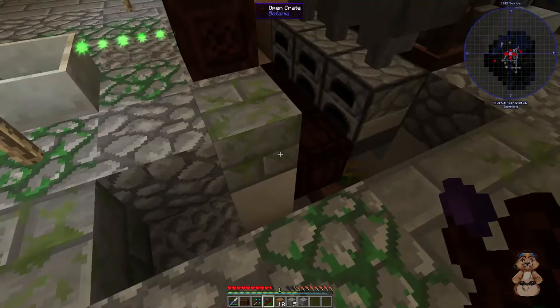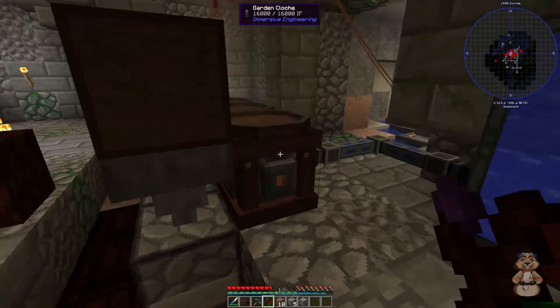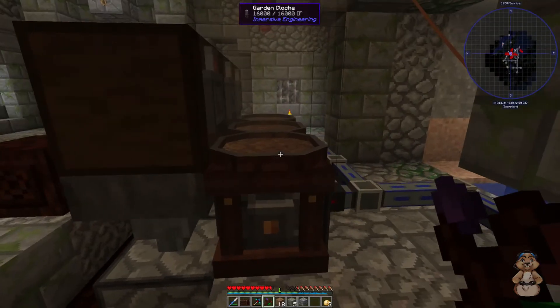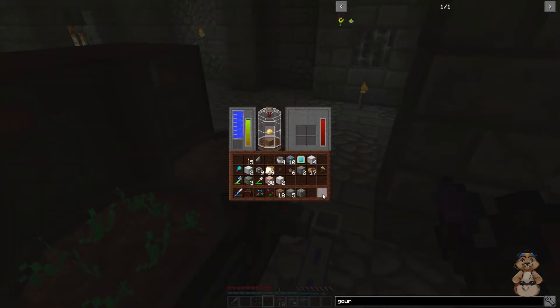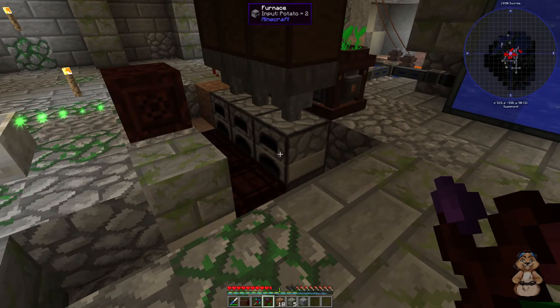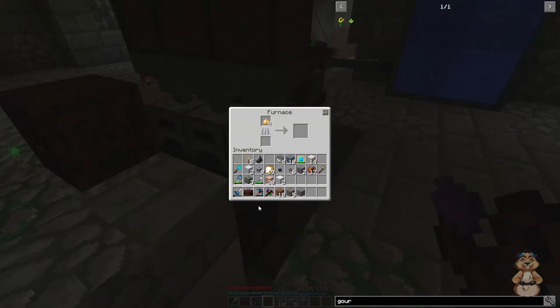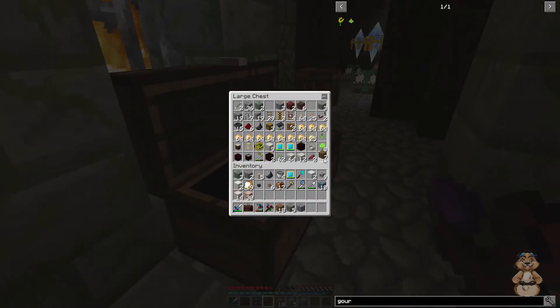Now we need to check the power — this one's not getting power. Oh, it's got power, it just wasn't updating. Now we need our potatoes: one potato, two potatoes, three potatoes. They're not going to cook because there's no power, so we're going to kick-start it. Do I have any wood? I could put a little bit of mana in there, but I want to show you how fast this goes. We're going to cheat and kick-start this one just to cook that potato.